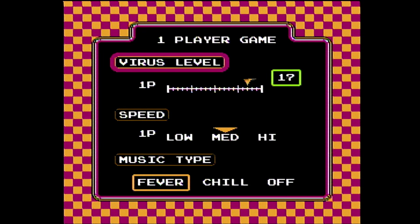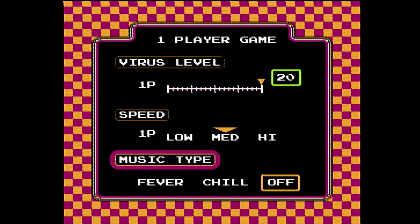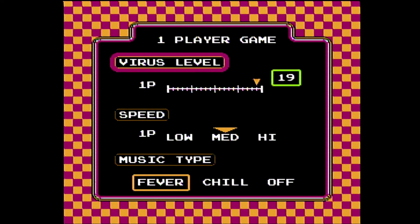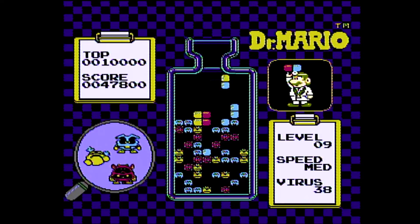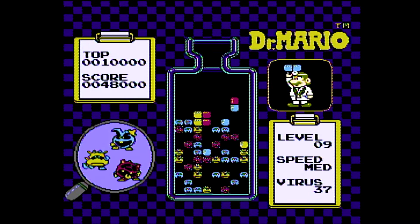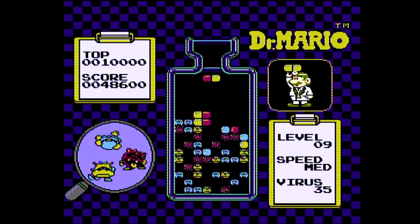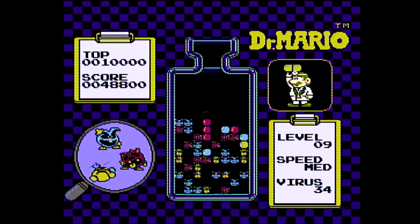Dr. Mario is a puzzle game for one or two players. At the menu screen, you can select your speed — low, medium, or high — a starting virus level up to 20, and in a two-player game, you can handicap levels independently. You can also choose to turn off the background music or use one or two songs, fever or chill. For the controls, you move the vitamins with the D-pad, pressing down to go faster, B to rotate the vitamin to the left, and A to rotate it to the right.